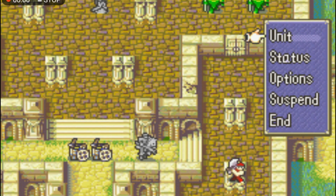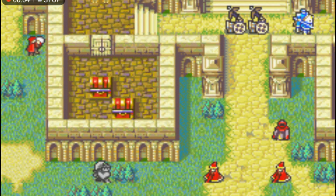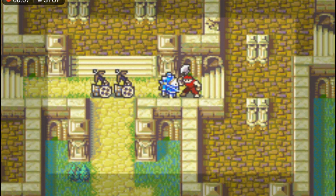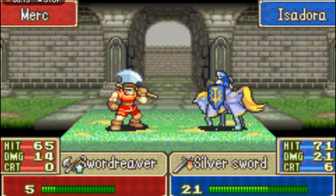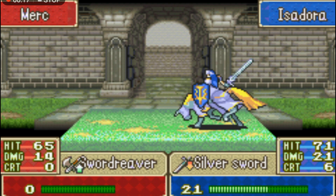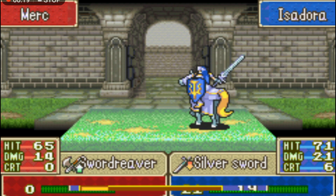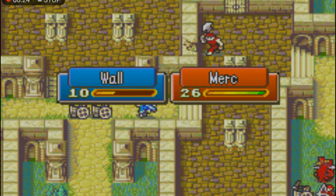I think the reason why Isadora is a forgettable unit to most players is because she joins last out of all the Cavaliers you get in the game, and a lot of players like the satisfaction of training up units that they have raised since the beginning of the game. While I can't argue with that, if you haven't ever tried using Isadora, I highly recommend you do on your next playthrough, as she always takes up a place on my team for every map after she joins, and is a fast, powerful and reliable unit right from the get go.